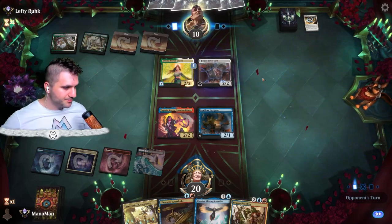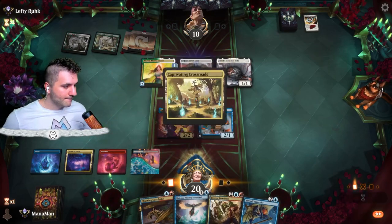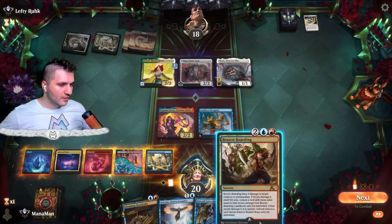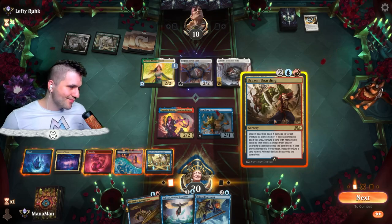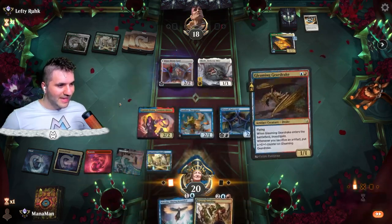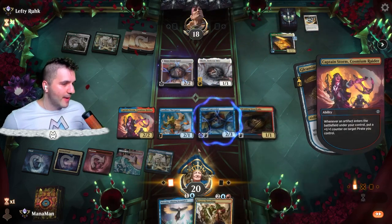Kitesail Larcenist — this is looking good! We could go for Brazen Boarding on the Skrelv, then get a Corsair Captain and create a treasure token. Instead, let's go in for the Kitesail Larcenist while Skrelv has summoning sickness and hit Arwen, Mortal Queen. Then we go in for the Gleaming Gear Drake — bang! Now we get two +1/+1 counters from Captain Storm. I'll put both on the Navigator.